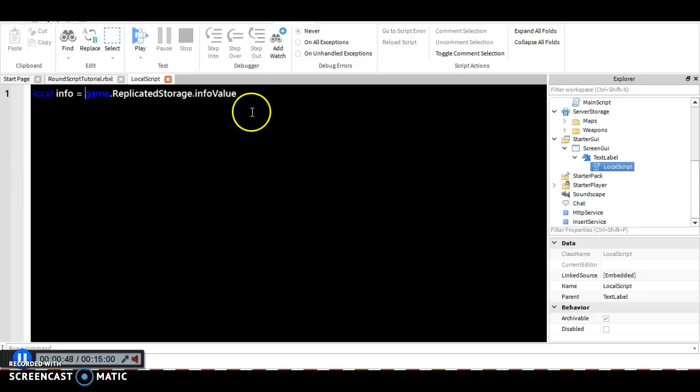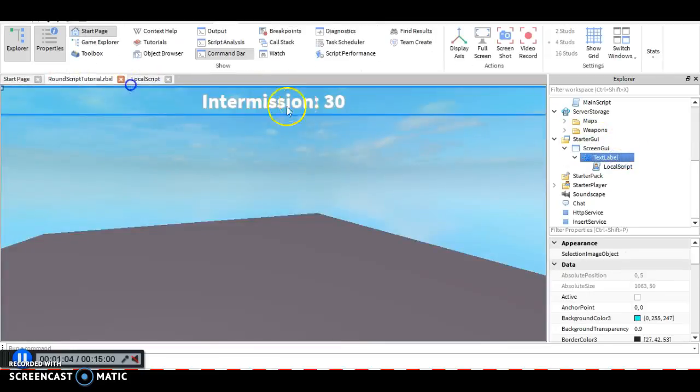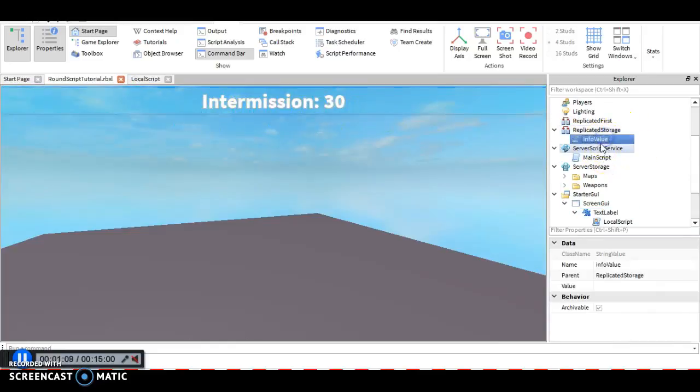LogoInfo equals game.ReplicatedStorage.infoValue. Then we're going to say script.Parent.Text equals info.Value. So basically, whatever the text for this label is, the text will be whatever the info value equals.